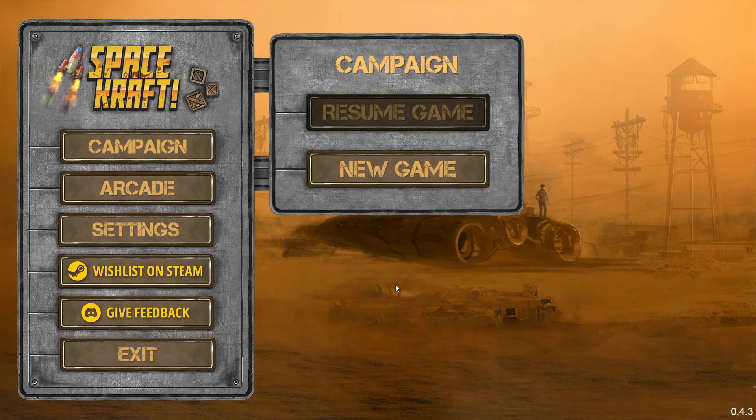Welcome to Spacecraft. This is a physics-based spaceship simulator. We have to basically explore the world, find resources, gather crystals and stuff, so that we can upgrade our spaceship and build, repair and run facilities and stuff.